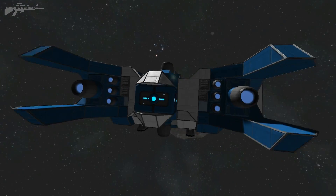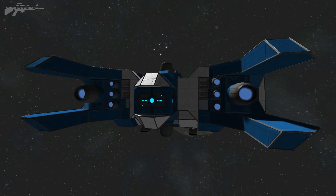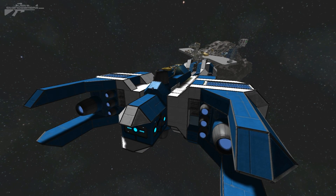Now in this blue ship, you can see the jump drive is located on the back of it. Both of the star ships have been updated and I'll use this one as an example.